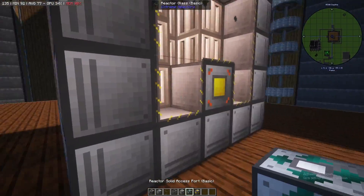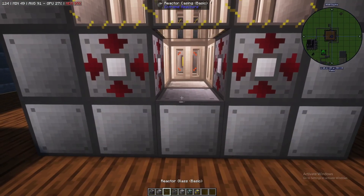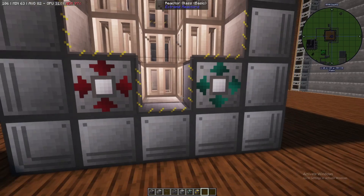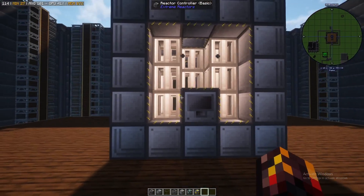You can also set the waste ejection mode. We're actually going to need two ports for this reactor — an input port and an output port. I'm going to set this one to outlet mode, which will export any waste created by the reactor.